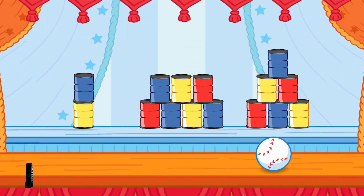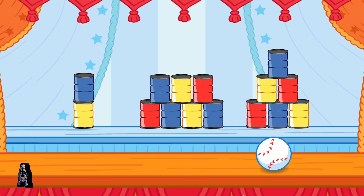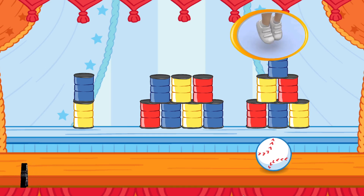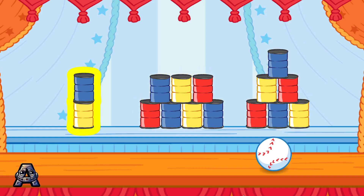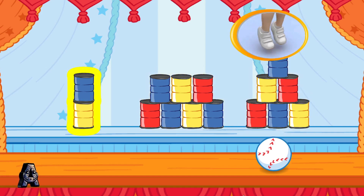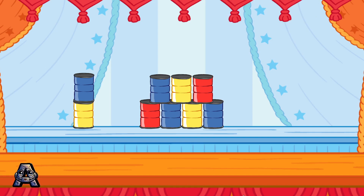This is fun! Let's knock down some more cans! Knock down the stack that has more than two cans and less than seven cans. To choose a stack of cans to knock down, tilt the Wii Remote back and forth, then jump! Yes! You knocked down the stack that had six cans. That's more than two cans and less than seven cans.